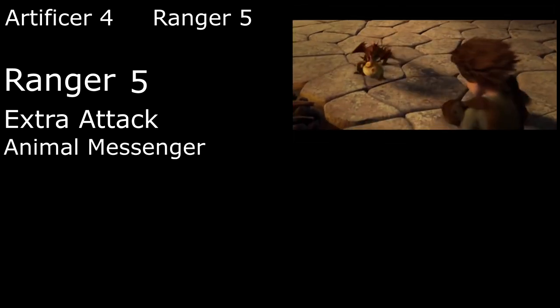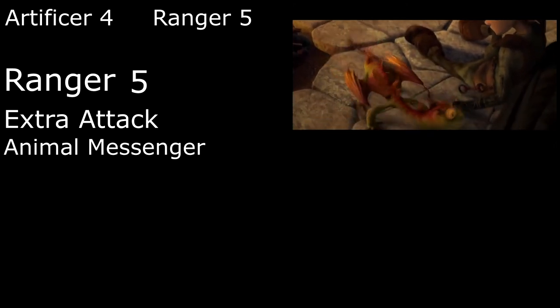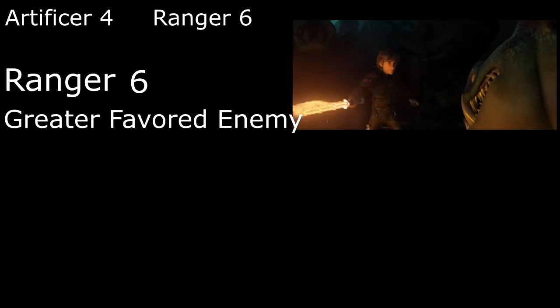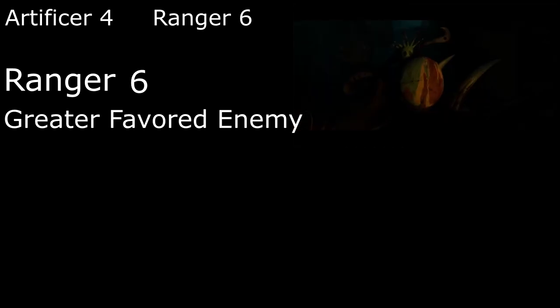Fifth level Rangers get Extra Attack to attack twice instead of once with the Attack action, and second level spells like Animal Messenger to send off a Terrible Terror to deliver a message of 25 words or less to a person we describe. Sixth level Rangers get to pick a Greater Favored Enemy — of course we'll go with dragons — so we deal an additional four damage to them and have advantage on checks to track or remember information about them, as well as on saving throws against their spells and abilities.